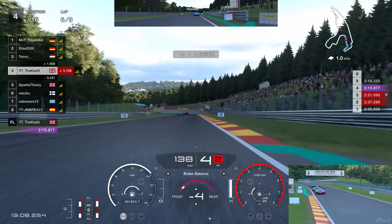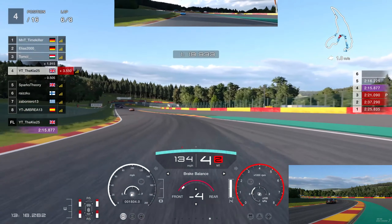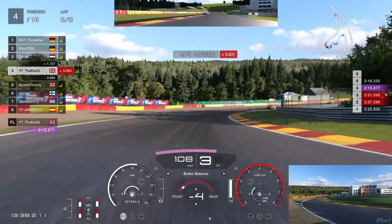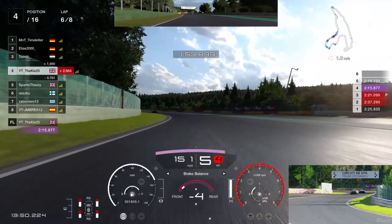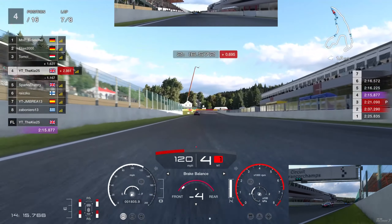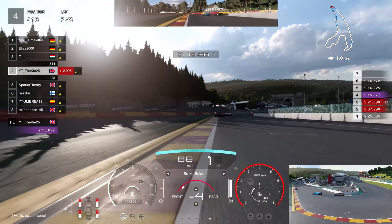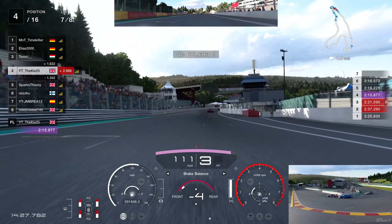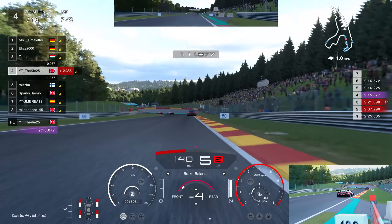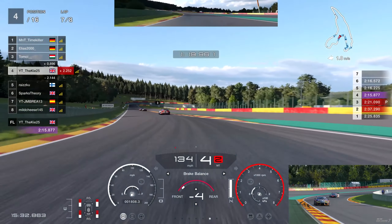One or two cars ahead might still be on mediums. We see sparks in front — he might be on mediums — and he makes a little mistake and loses the rear. That gives us momentum and we go up the inside into the braking zone; he's on the medium so we've got more grip. A nice move up into P4. Every lap we're getting a little closer to the podium battle — there's a gap between P2 and P3 so it'll be interesting how this unfolds. Through the corners we're gaining quite a lot and actually had the fastest lap of the race at this point.